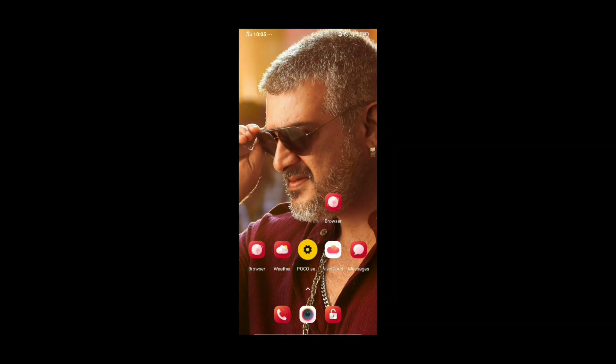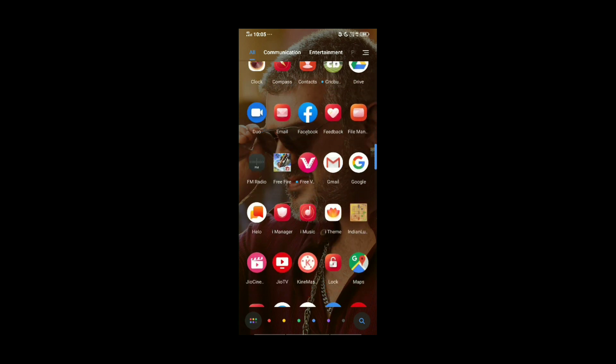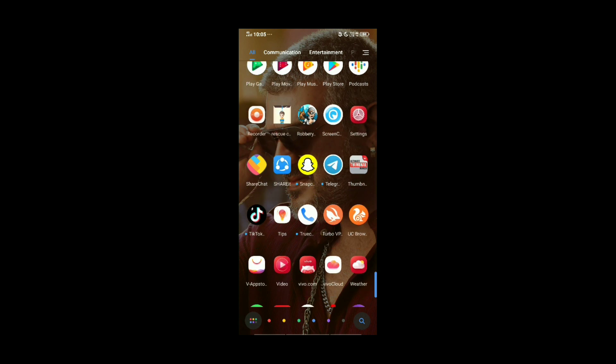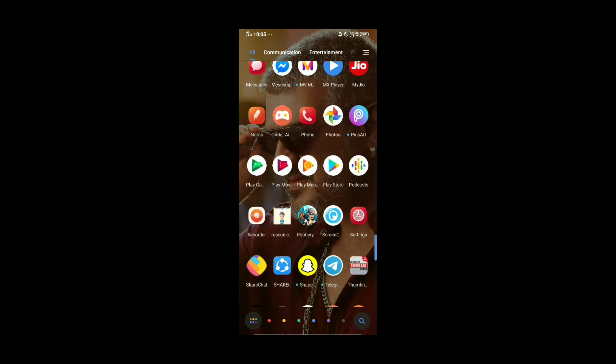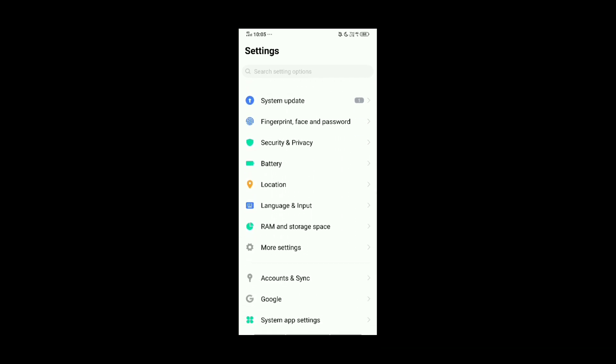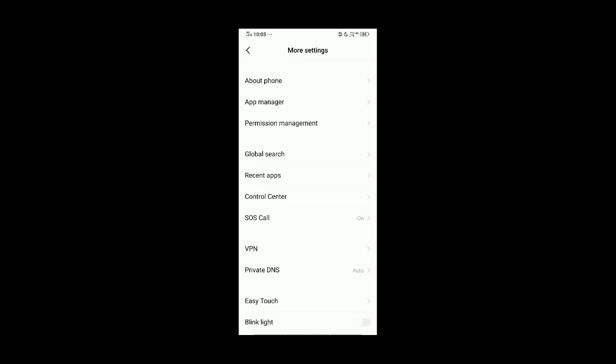You can open your phone's settings menu. There is an App Manager — open the App Manager. If you install the App Manager, you can proceed.